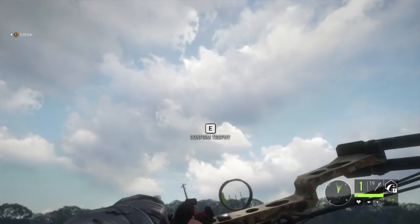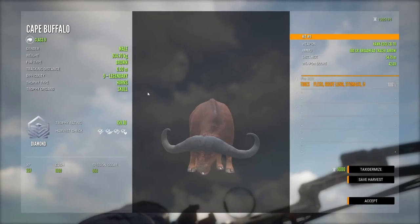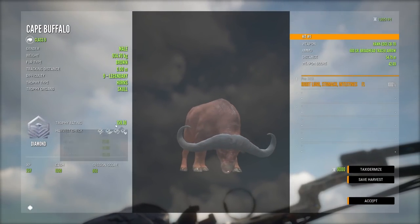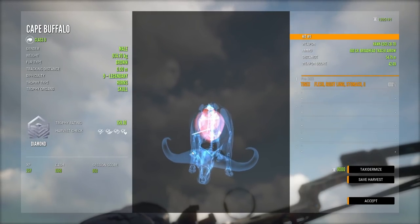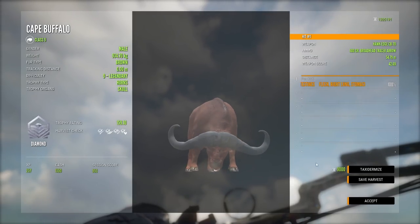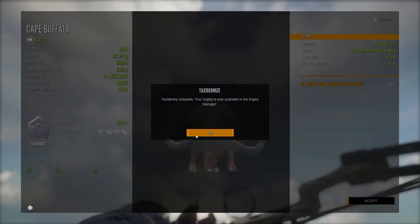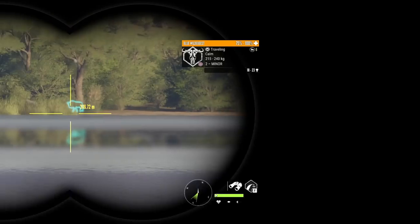It is a 159.1 diamond — a massive brown buffalo, and finally the first diamond buffalo of the grind! Browns are common now but they are still really really cool, especially with the big horns — these are not that common. I'm definitely really happy with this trophy.